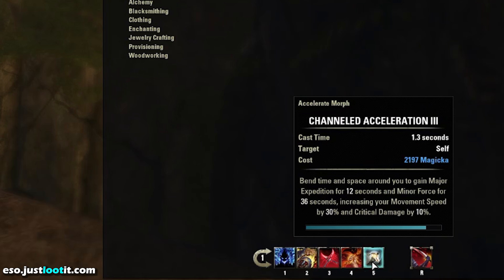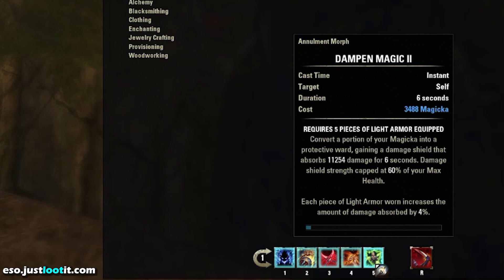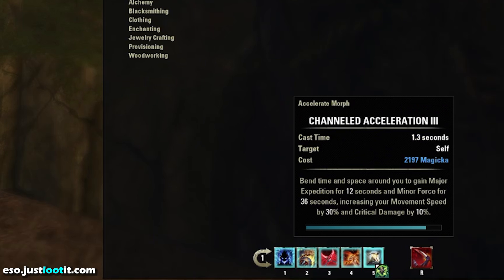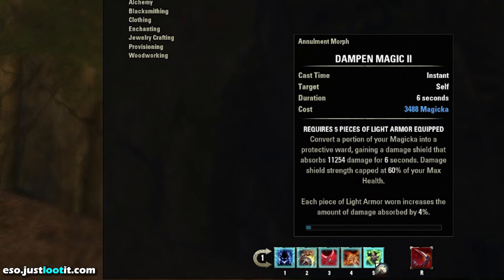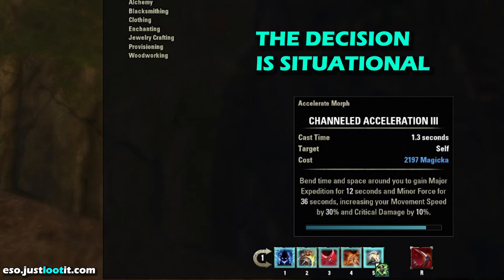The fifth ability is going to be our flex ability. You're going to go with either Channeled Acceleration, which is going to give you minor force and 30% increased move speed, or you can slot Dampen Magic, which converts a portion of your Magicka into a protective ward, gaining a damage shield that absorbs 11,000 damage. If you want to go more offensive, go with Channeled Acceleration. If you want to go more defensive, go with Dampen Magic. I started out using Dampen Magic and what I found was, because of all the life leech coming in, I literally never needed to use it. So I replaced it with Channeled Acceleration, which I used much more often, and this increased my damage, my mobility, and just made the character feel that much more comfortable and powerful.